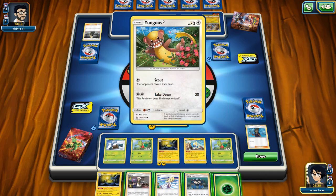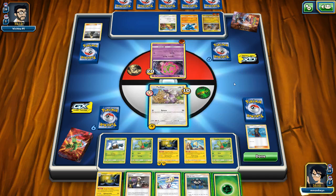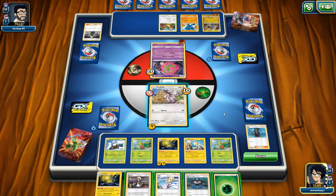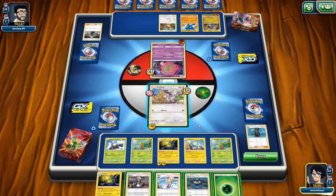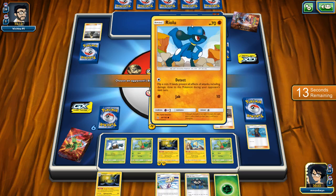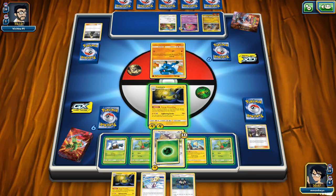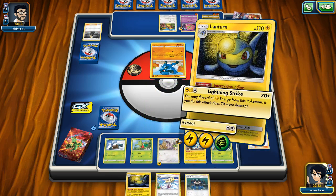70 damage. We should be able to take out that Riolu or that Yanma. We unfortunately cannot take out Gabite — sorry, Gabite. I think I'm going to Guzma for Riolu. Does this let me choose? Yes. Let's go ahead and do that — let's Guzma Riolu out, and Lantern out. Let's throw another energy onto Lantern. We're not going to Discharge Energy this time because we have enough to KO him.